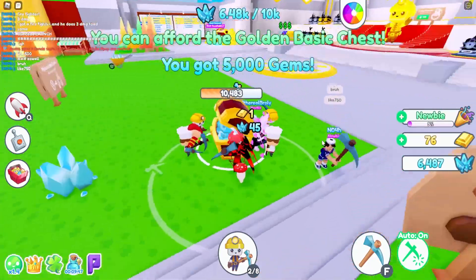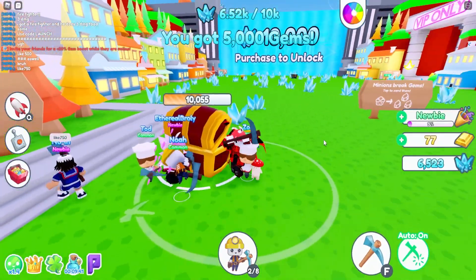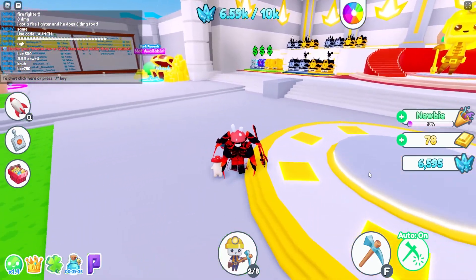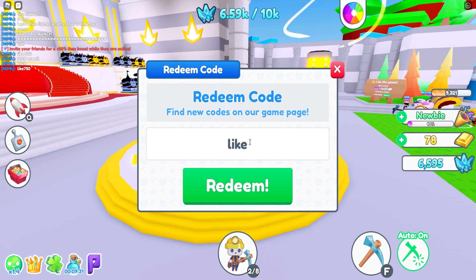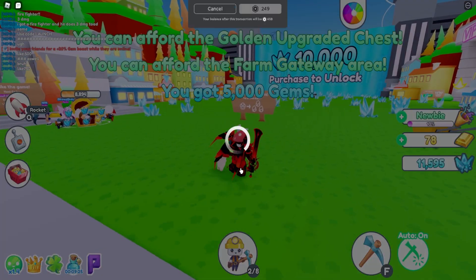Another code is 500 that you guys can use. Look at how many gems we're at already — I'm at almost 7,000. Going with this egg right here. Code 'like 750' — Noah coming clutch with the codes! That gave me enough to unlock the next zone!